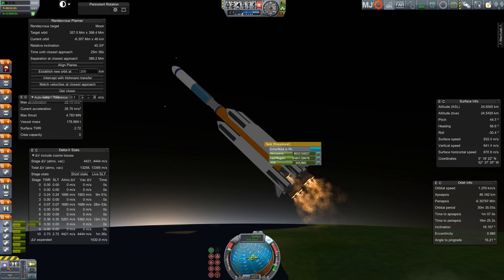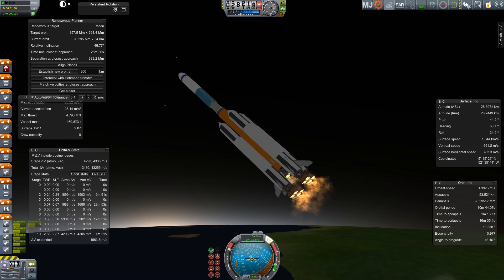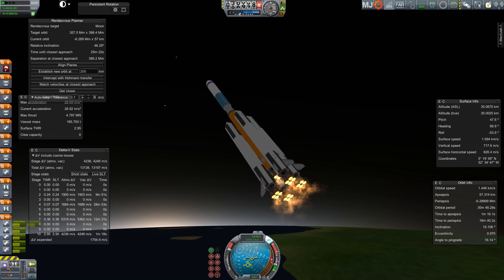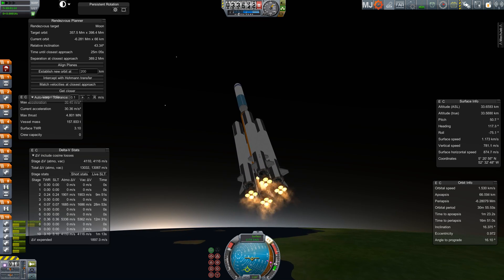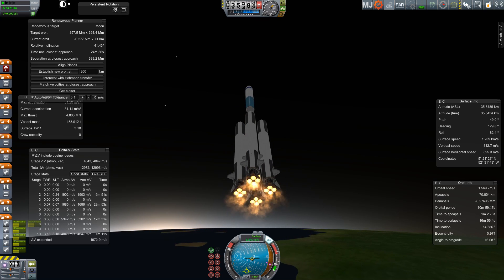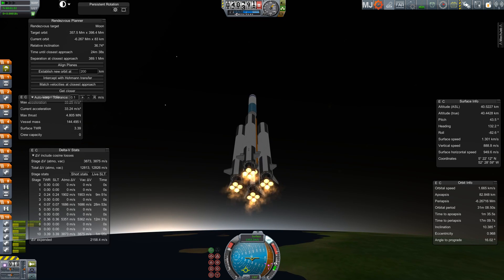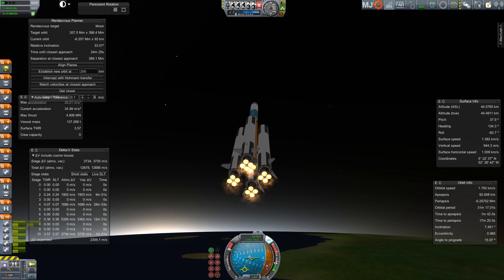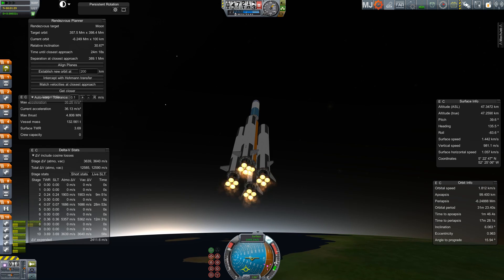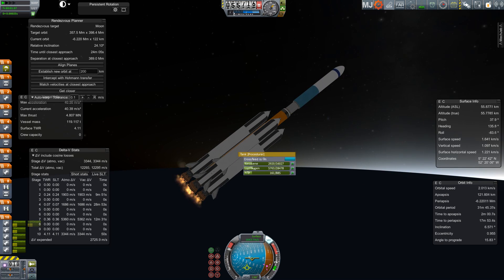If you hadn't figured it out — look at my relative inclination. I was actually turning my spacecraft to the north when I was supposed to be turning it to the south. I was essentially going into an orbit perpendicular to the one I was supposed to. The great thing is this spacecraft has so much delta-V that it literally can afford to make a 90-degree turn in the middle of its launch and still have enough to get there.